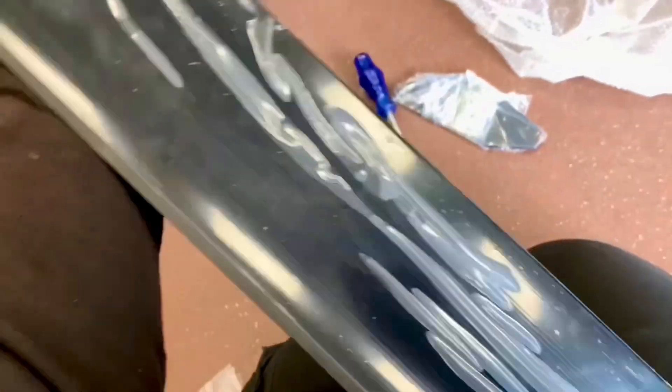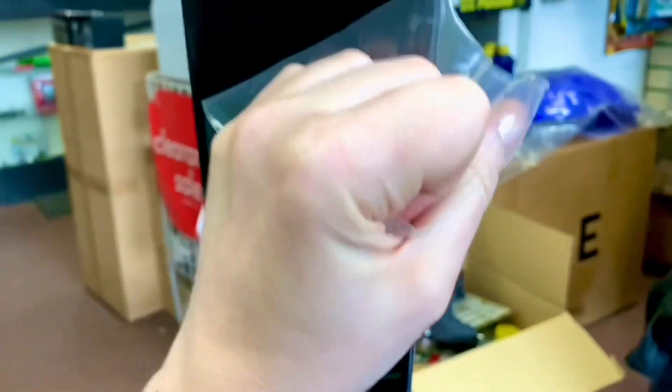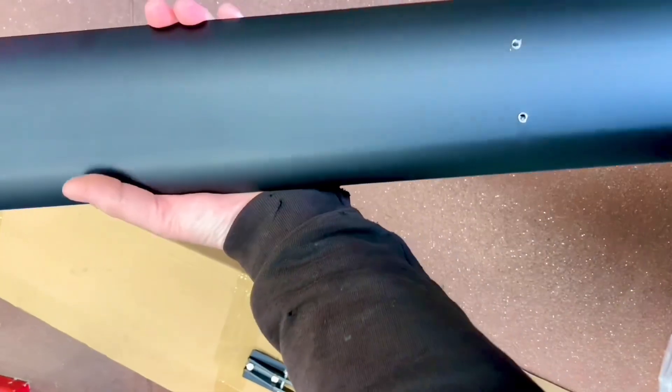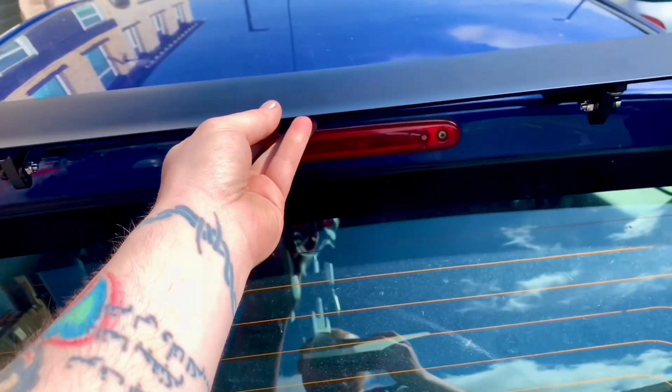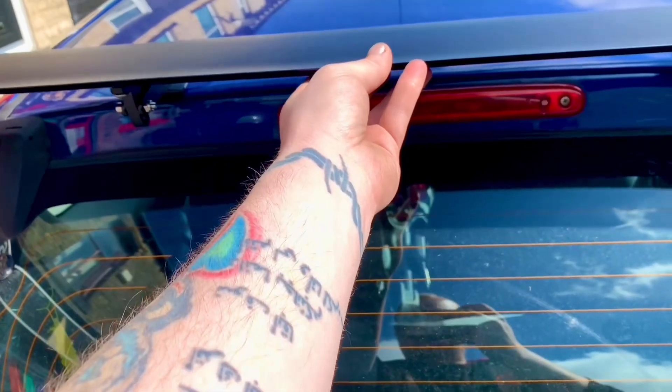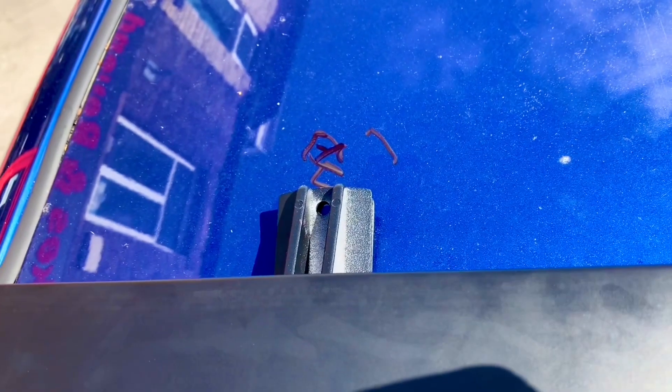If you look at the end of it, it's even like the shape of an aerofoil — it should do something. Now I'm going to remove this protective film to see what it's like underneath. I'm going to put it on there, as far back as possible, and just mark it with a marker pen. I should probably measure this but I'm not — I'm just going to do it by eye, hold it in place, guess, and then mark it.